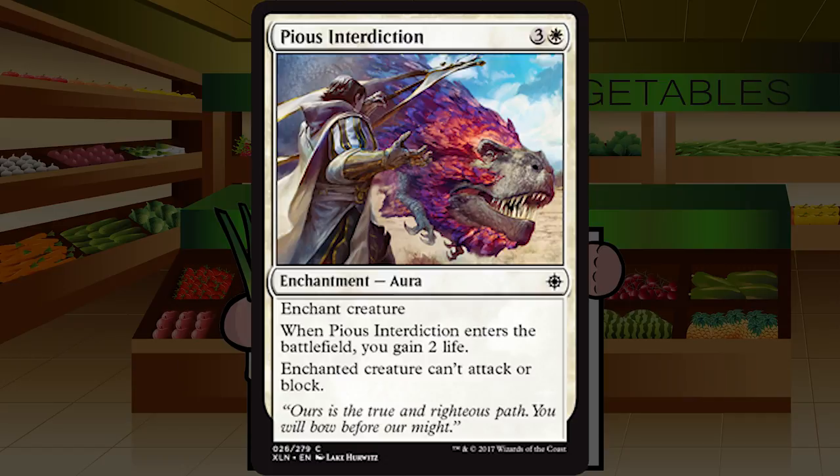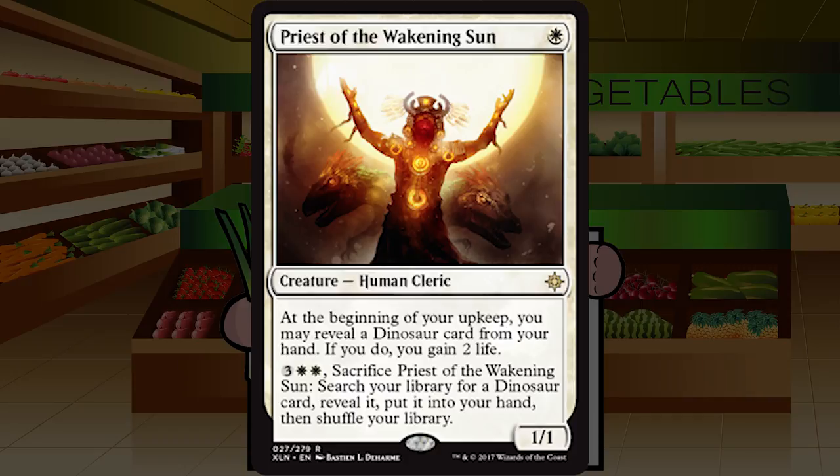Pious Interdiction is three and a white for an enchantment aura at common. Enchant creature; when it enters the battlefield you gain two life; enchanted creature can't attack or block. It's pacifism — our pacifism of the set — and it's 100% playable. Sure it's not two mana like we like to see pacifisms, but four mana is still totally playable. Not a snap first pick but pretty darn high. The two life gain is cool but doesn't change the grade. Solid B.